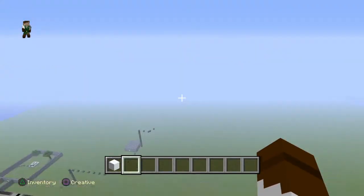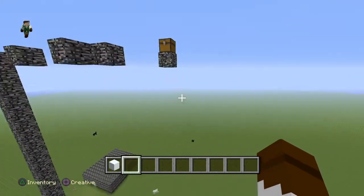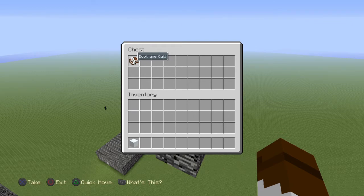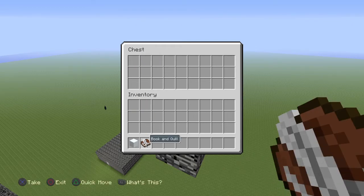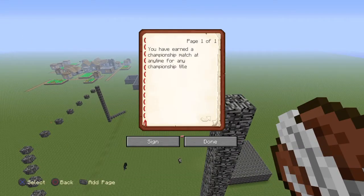Oh yeah, forgot to show you this — the chest in the parkour thing. Also in the vein of WWE, they have this thing called Money in the Bank. So what you do is whenever you finish the parkour you have to grab the quill to win. And what it is: you have earned a championship match at any time for any championship title.